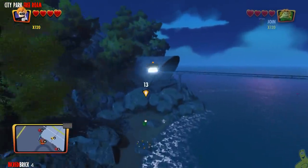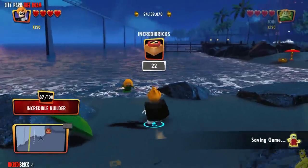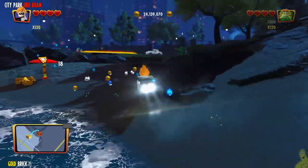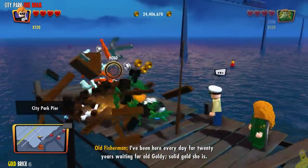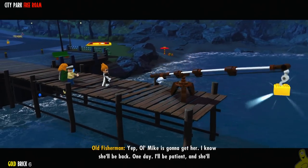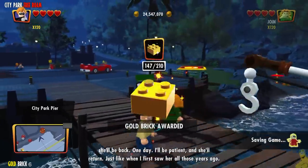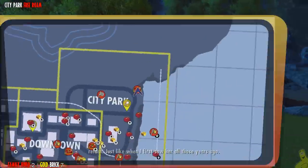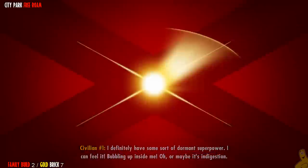We fly up to the northeast corner of the area and grab a really easy incredibrick that's just hiding behind an umbrella on the beach right by the beach man. Moving along, I spotted a gold brick over in the water — we did a butt slam, rebuilt into a giant fishing pole, and got ourselves a gold brick. The sea captain didn't look very happy that we fished up his gold brick, but nope — we helped you, we get to take it.